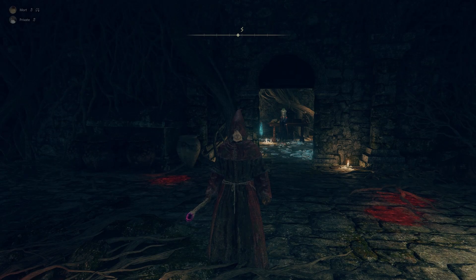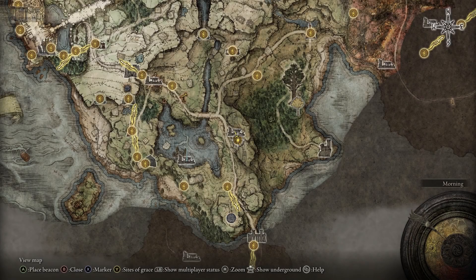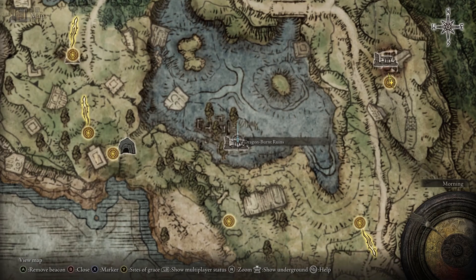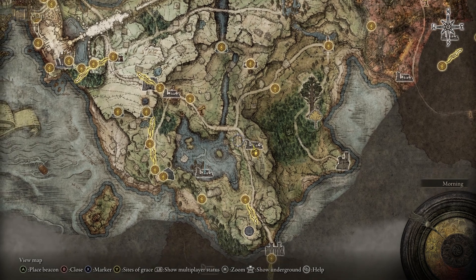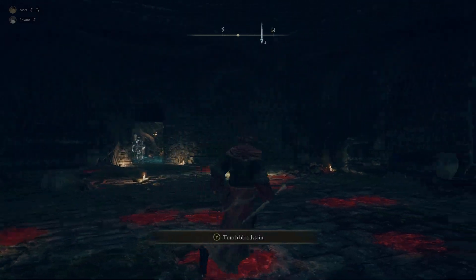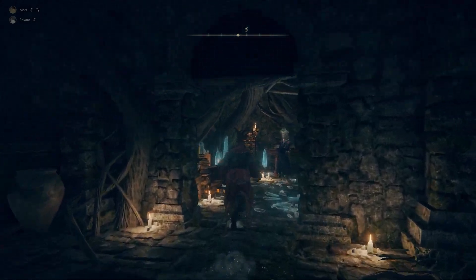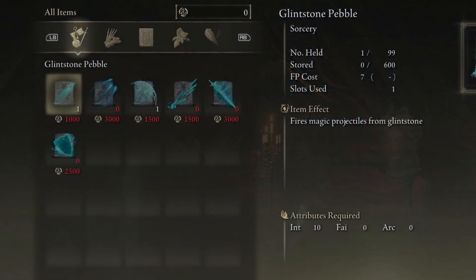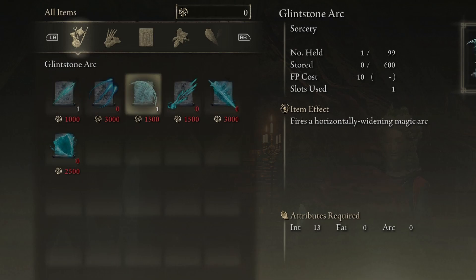Along with the shield, you're also going to want more spells. You can get additional Glintstone spells at the Waypoint Ruins, located east near the Dragon-Burnt Ruins where we ran through for the trap chest. Once you get down there, there's a small boss — nothing too hard, especially as an astrologer. Just keep your distance; she has very basic attacks. After that, go through the door and you can buy Glintstone spells from the lady inside. Save up your runes and buy them there.